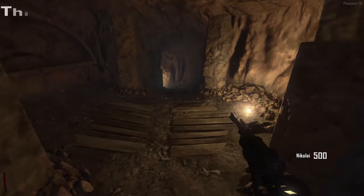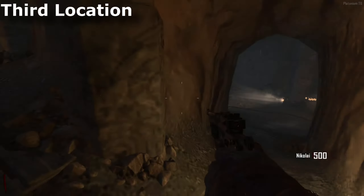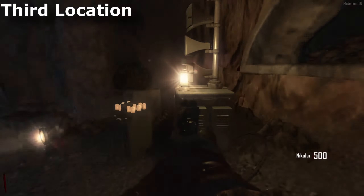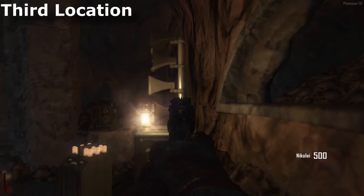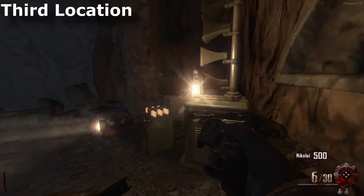The third and final location is down here in the wind tunnel. As you go down, the disc should be right here beside this weird-looking gramophone thing. Right there you will find your disc.